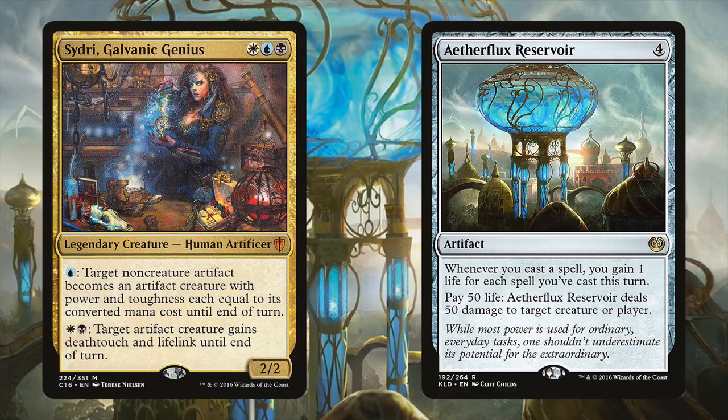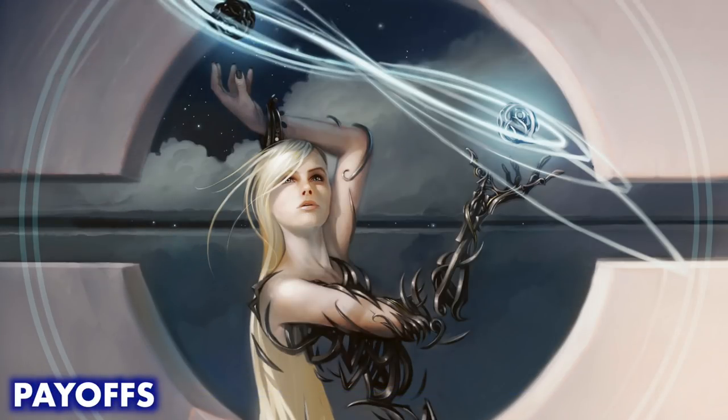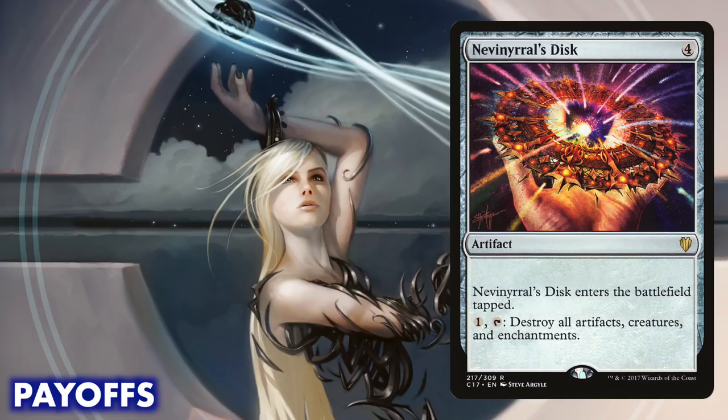Strategic kingmaking concessions like this are considered bad form in many playgroups, so make sure you know where your group stands before putting this card in your deck. If you've got just one bad apple, remember you can target them last. Another fun way to win is just destroying all of our opponents' stuff. Scourglass is basically a one-sided board wipe if you're the only artifact deck, although you have to wait until your next upkeep to use it. Nevinyrral's Disk is another board wipe artifact that can't generally be used until your next turn, but there's a crucial difference — Nevinyrral's Disk doesn't sacrifice itself in order to blow up the board, which means if we can make it indestructible, things get mean.